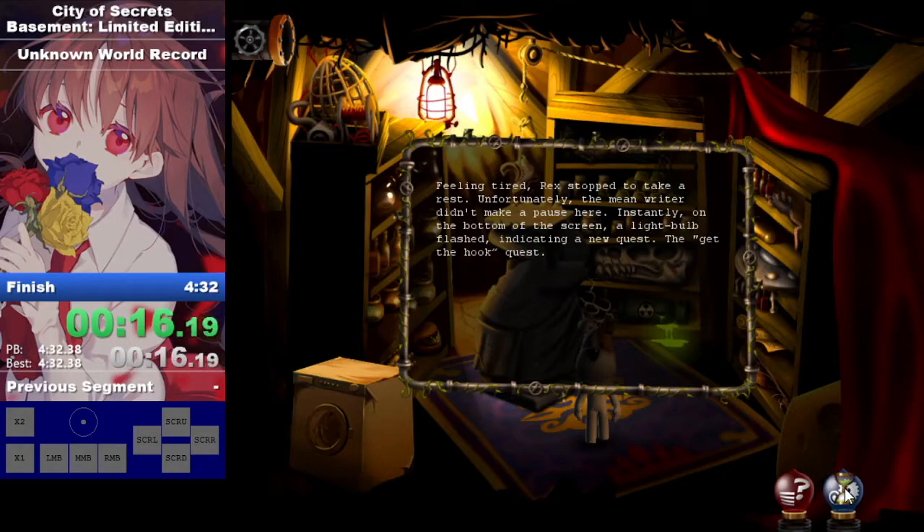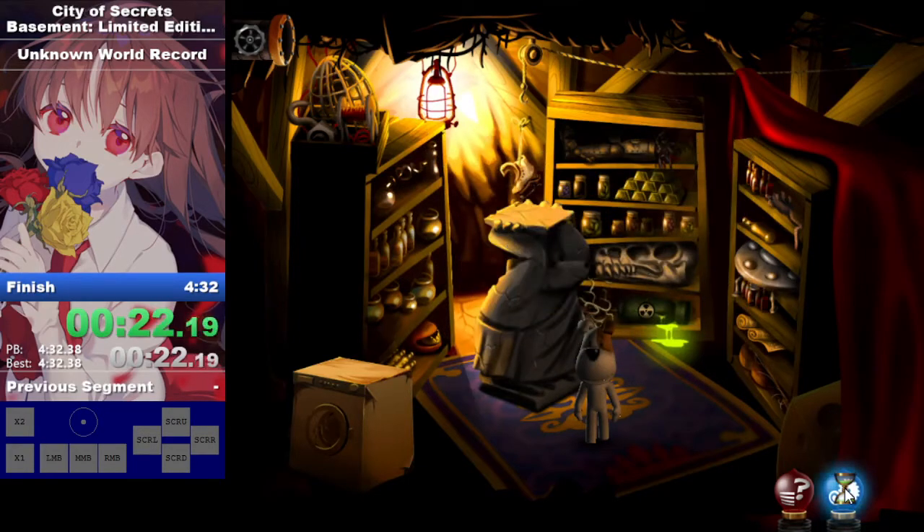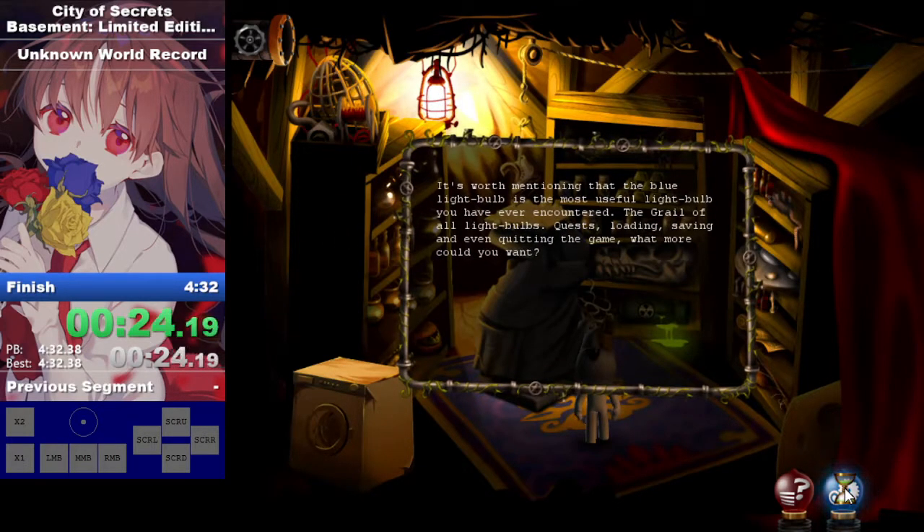Instantly, on the bottom of the screen, a lightbulb flashed, indicating a new quest — the Get the Hook quest. It's worth mentioning that the blue lightbulb is the most useful lightbulb you have ever encountered. The grail of all lightbulbs.